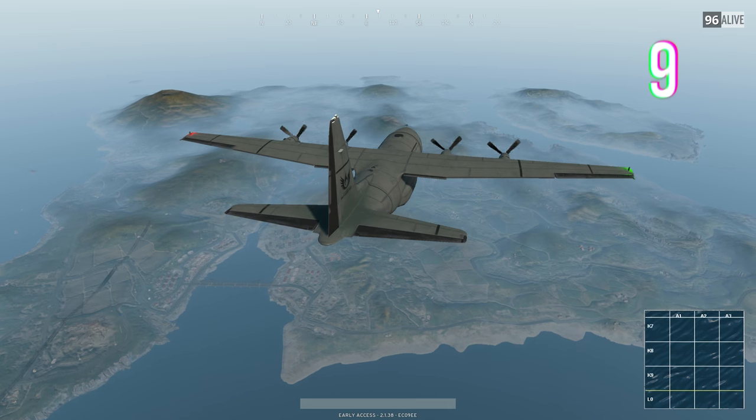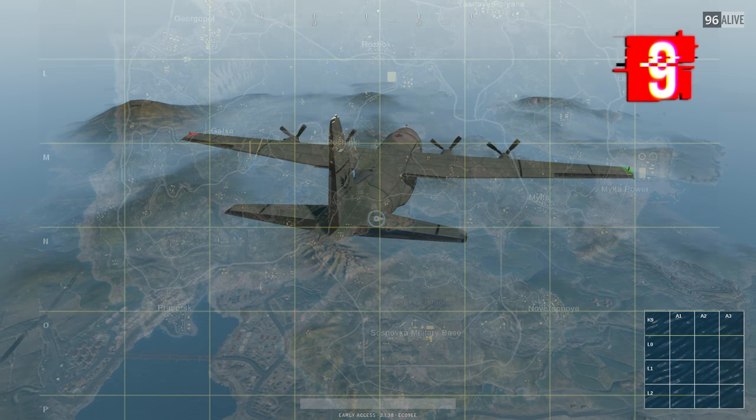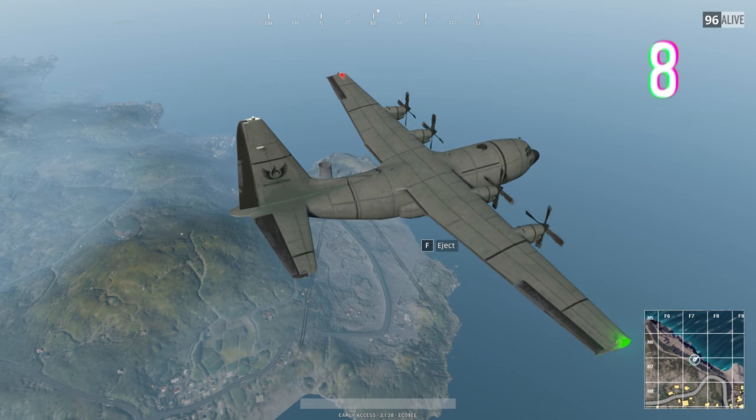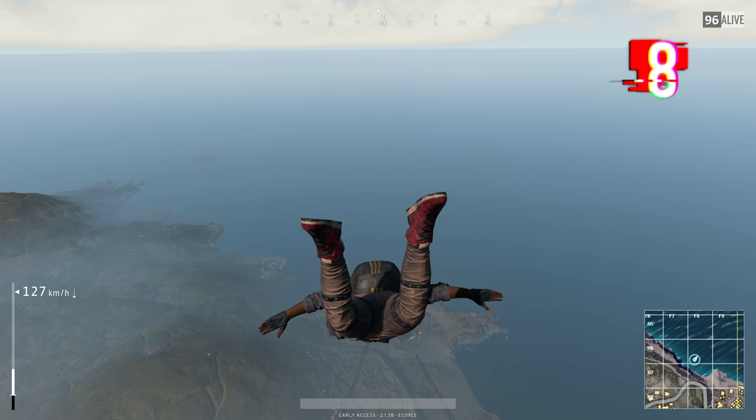Up next is something a lot of people still don't do — traveling at a 90-degree angle from the plane's trajectory. For example, if the plane is heading from west to east, jump out and travel north or south as far as you possibly can, for as few player encounters as possible and maximum loot. I've also noticed a lot of players tapping W to gain momentum and travel even further than you would by pressing and holding W.